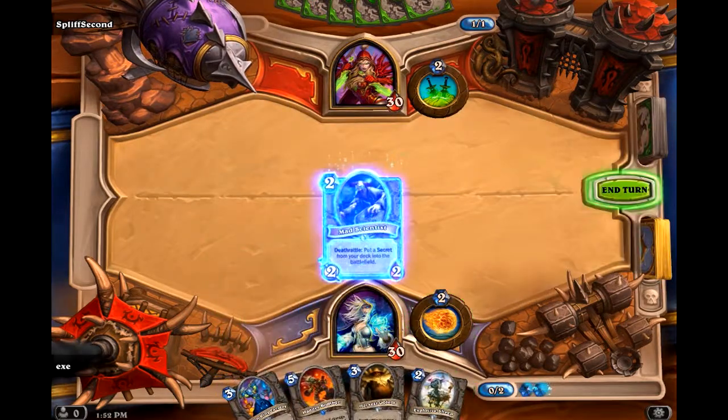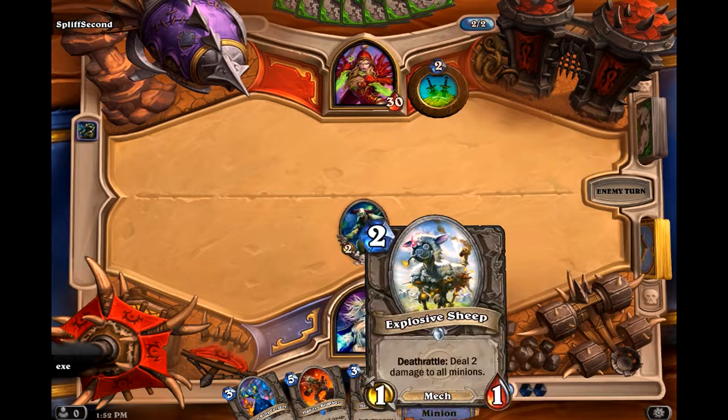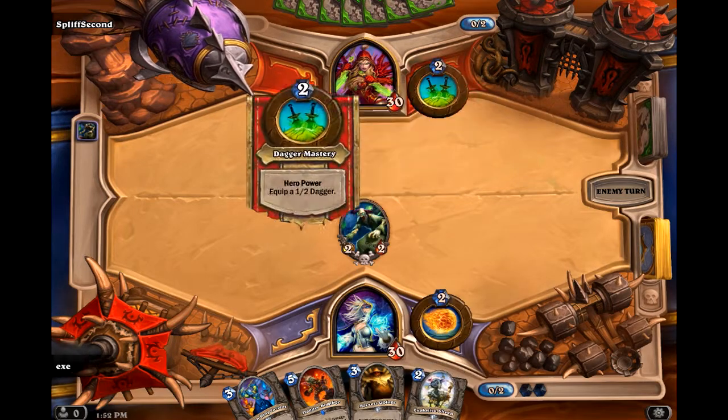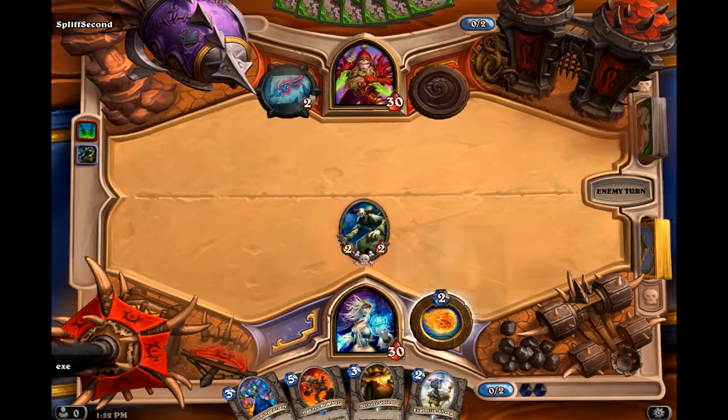We'll go with a Mad Scientist — figure it's the best drop I've got there. The Explosive Sheep's not really going to help me here; he's just going to — I'm just using a dagger on it. It's better used as a sort of AOE spell for 4 mana.